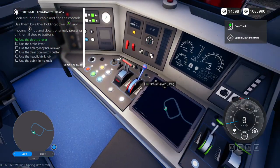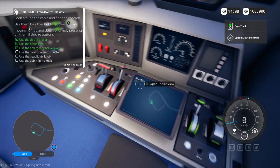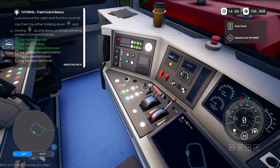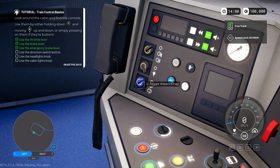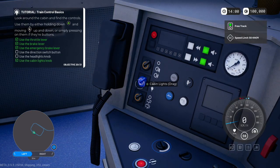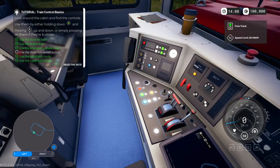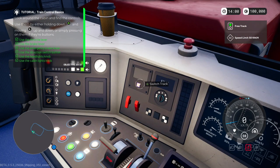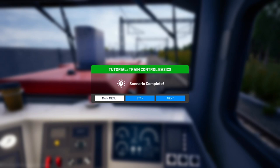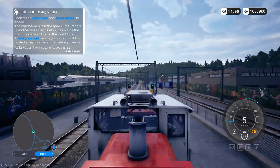Use the emergency brake, directional switch button — where's that? Moving — there's air conditioning, that's cool. There's a headlight knob and cabin light. The directional switch — oh, it's this thing right here! Scenario complete! Okay, name a better train conductor — there is none. A green light means you can drive at any time, which we have, so that's good.